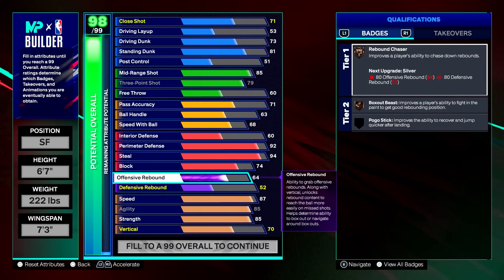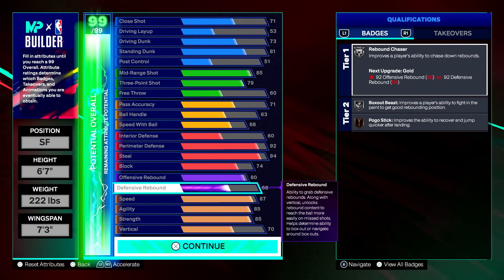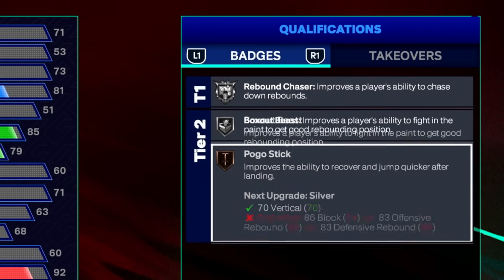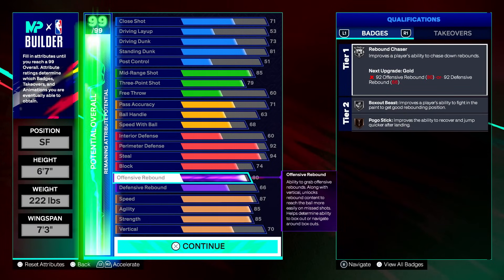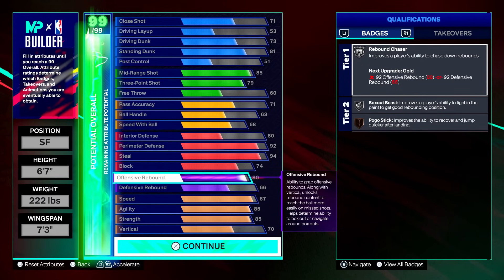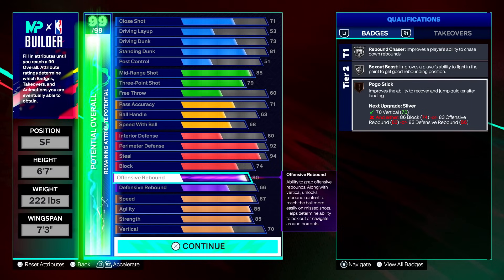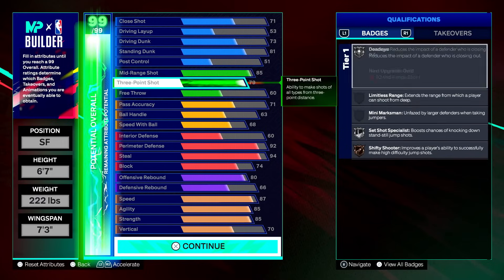Rounding off with rebounding: 80 offensive rebound and 66 defensive rebound. You need rebounding on your locks especially in twos and threes — if you're a lockdown with no rebounding you are basically useless on the court. With an 80 offensive board and 85 strength you're getting basically every board. We get silver rebound chaser, silver box-out beast, and bronze pogo stick. Box-out beast works great if you know how to box out in 2K — you'll get it almost every time.